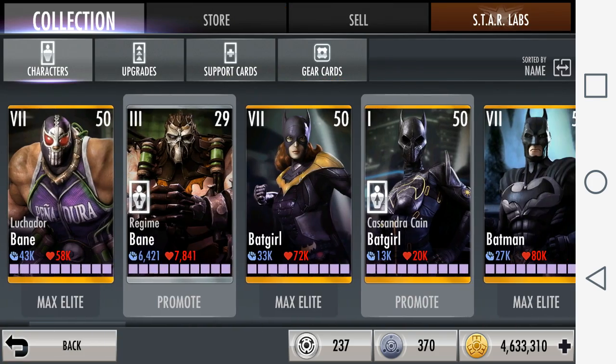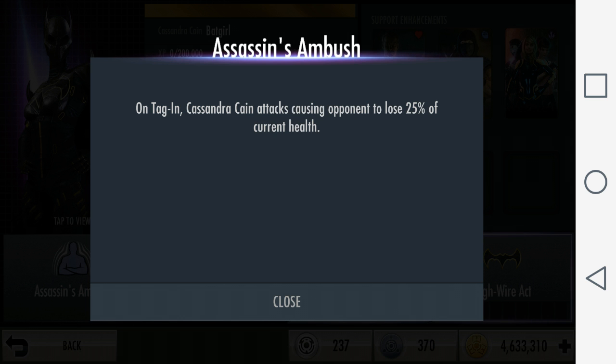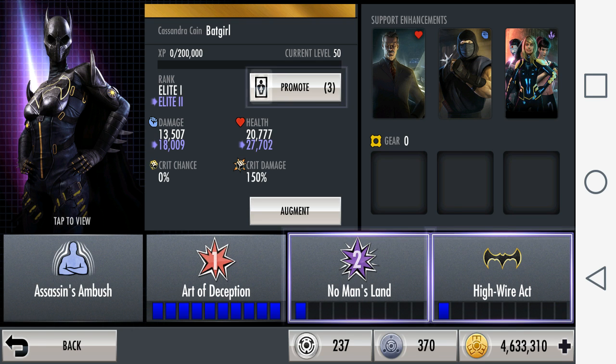Another great counter for Anti-Matter Sinestro is Cassandra Cain Batgirl. Her passive is called Assassin's Ambush. On tagging in, Cassandra Cain attacks causing the opponent to lose 25% of their current health. This could slowly destroy Sinestro because her passive would continuously take out 25% of his remaining health, and then you just need to be quick enough to launch a basic attack to finish him off.